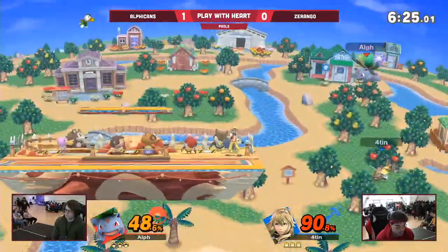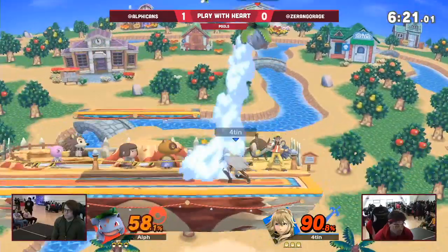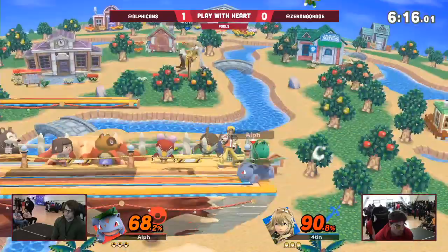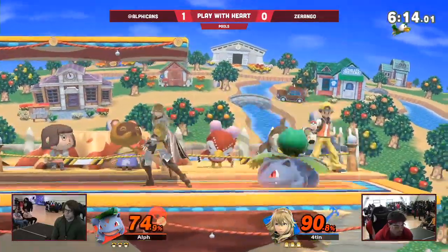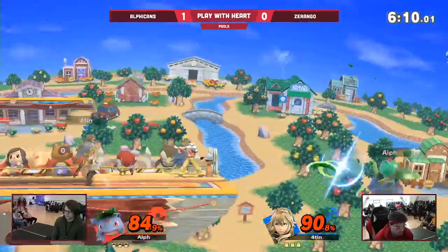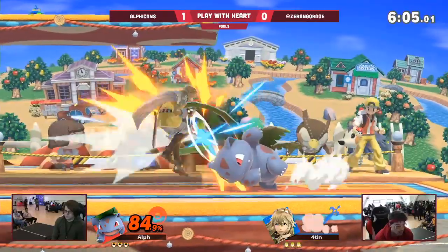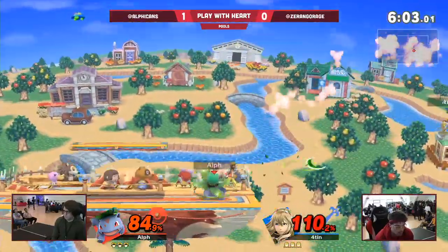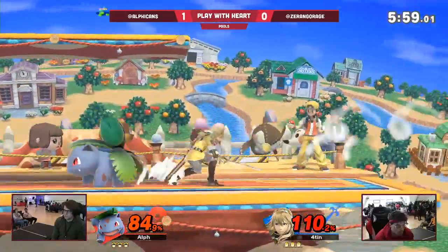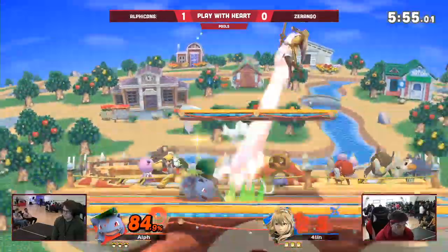It's Durango's turn — he goes deep, almost got down there. He's got a plan right now. At least here he's threatening some offstage presence, trying to do that triple forward air. He's got to do that just a little bit more to at least threaten certain options and force him to recover low or high. One of the scary things about Ivysaur is if you miss the edge guard, Ivysaur's coming to get you. And daring Lucina to recover is not always the easiest thing.